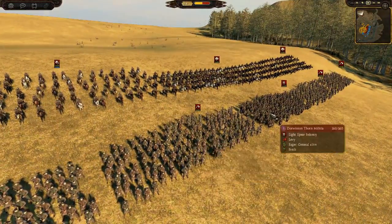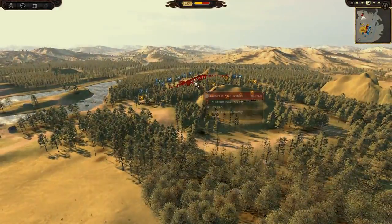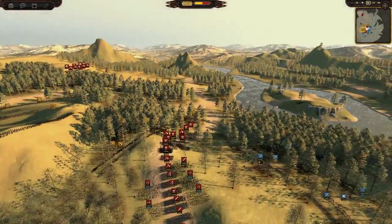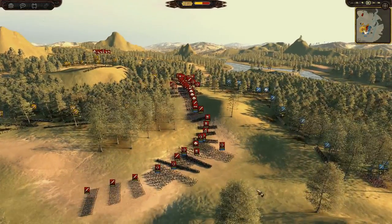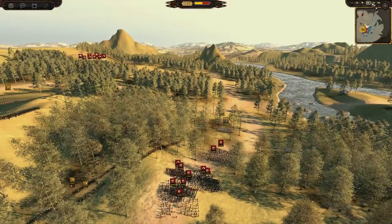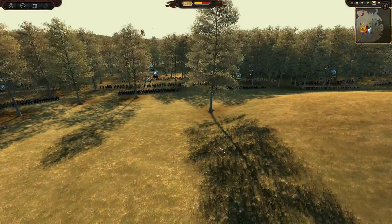There's also a small Rovanian force over here which I presume is a relief force — it's got most of the Rovanian cavalry and some militia. I would have rather put the militia in the ambush lot and kept the elites for the relief force. But look at this — they are surrounded. Isengard and Dunlending forces have encircled them and we are almost ready for battle.